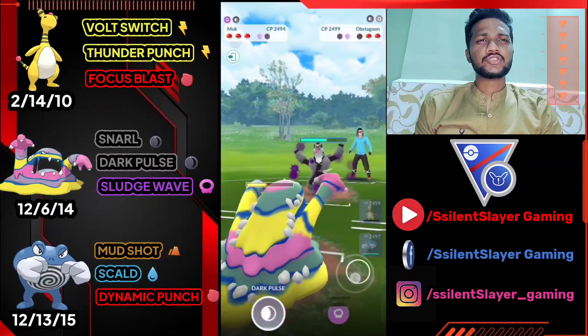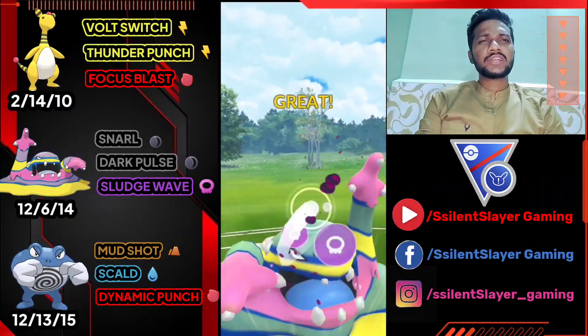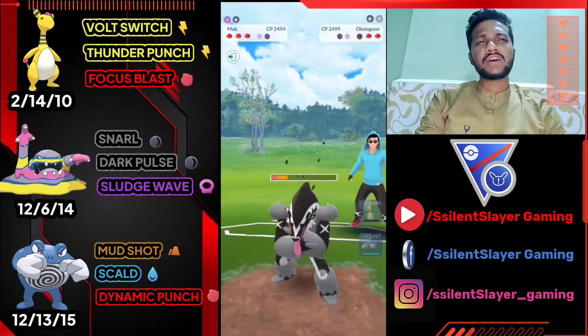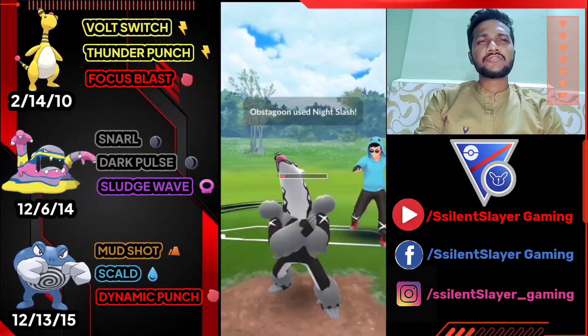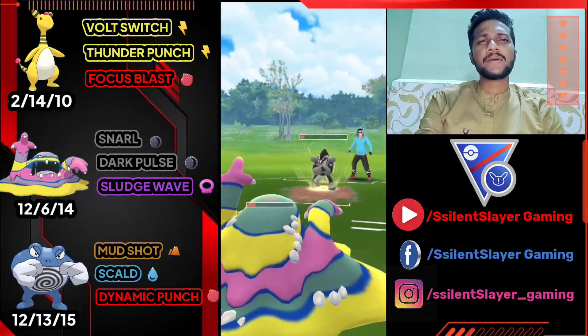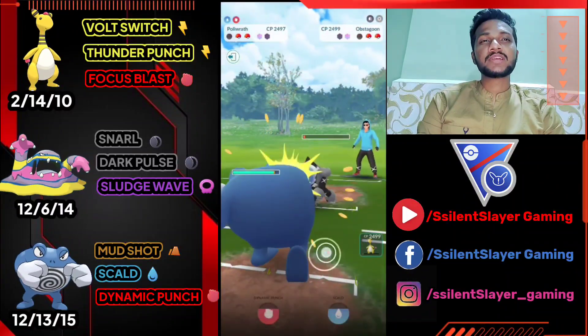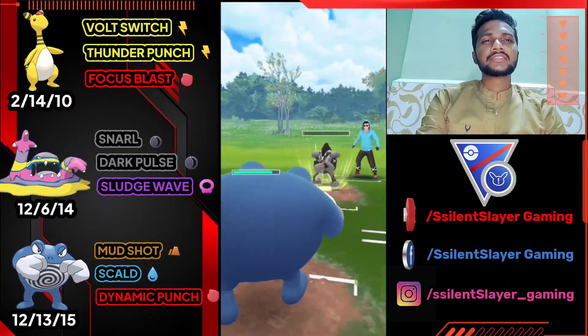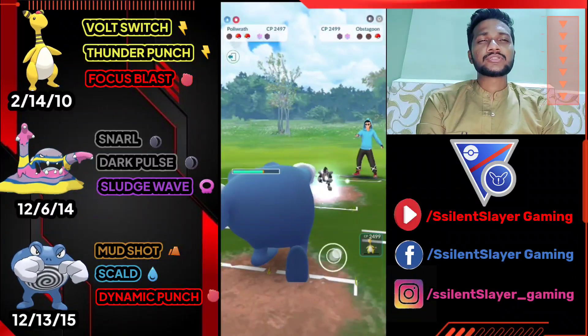Opponent brings Obstagoon — let's use Sludge Wave. If they don't shield, Obstagoon is gone. They just survived on low HP. I'm not going to use my shield, I'm going to let Alolan Muk go and save shield for Poliwrath. They got another Night Slash ready so I'm letting Alolan Muk go. Let's bring out Poliwrath, farm with Mud Shot, and we have Focus Blast ready on Ampharos.